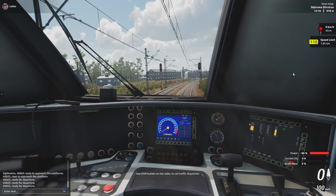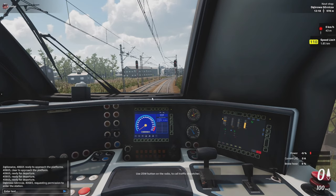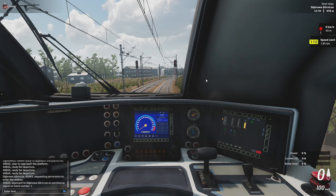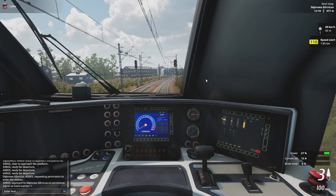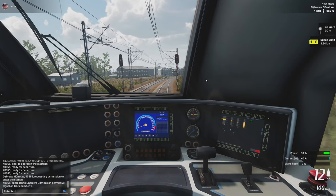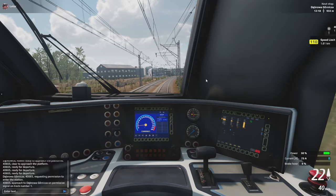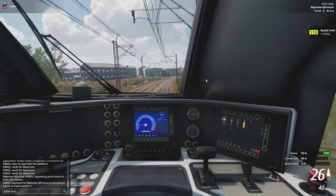Let's stop our train and make sure we are stopped in front of the signal. We've got plenty of time, so now we can contact the signaler. We are informed we are going to get a permissive or substitute signal — that white blinking light. It will stay on for 90 seconds, so that's how much time you have to go past this signal. This signal also allows us to enter the station with a speed no greater than 40 km/h. Keep control over your speed and let's get going.